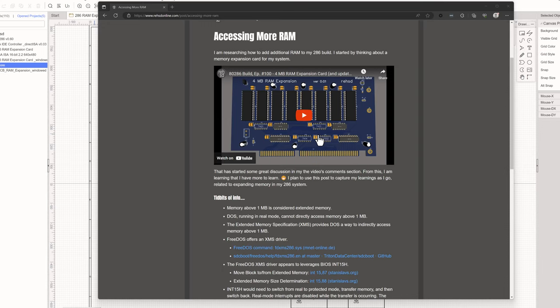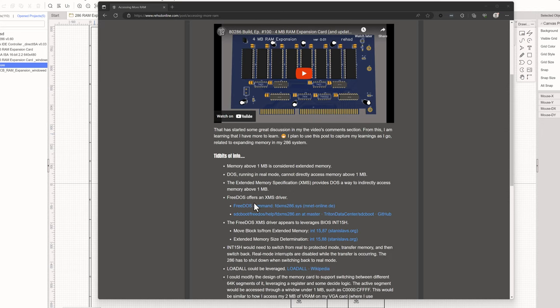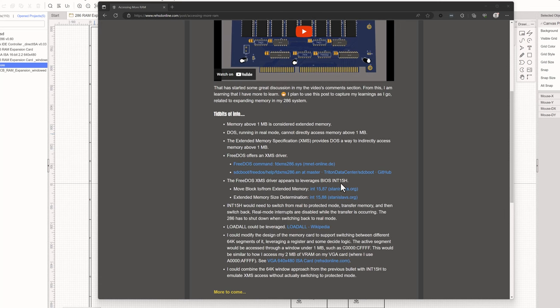Initial feedback I got was that DOS can't access above the one meg mark, or there are certain things that have to be done — like this Extended Memory Specification. Maybe there's a driver. I did research it and FreeDOS does have an XMS driver that I could load. As I understand it, that driver would call BIOS interrupt 15, and in BIOS interrupt 15 there are two functions: function 87 to move memory to or from extended memory, and function 88 to determine memory size. That helped fill in a gap — DOS would know how much extended memory the system has via that interrupt.